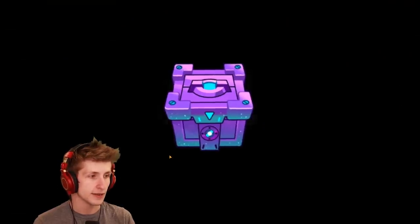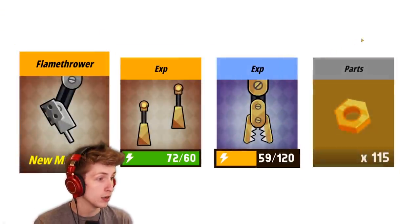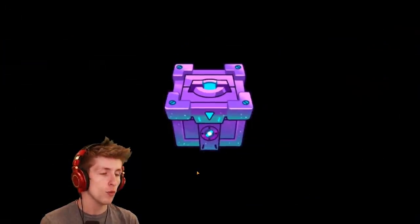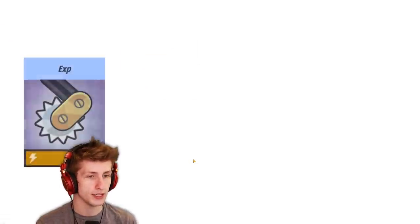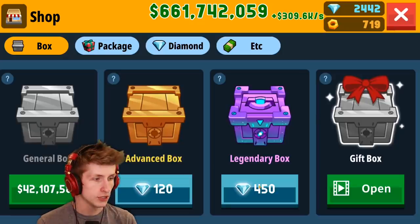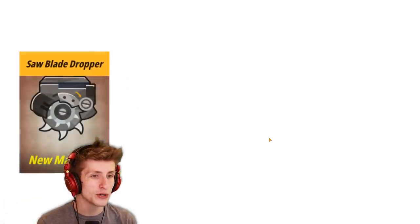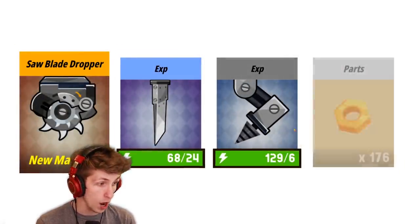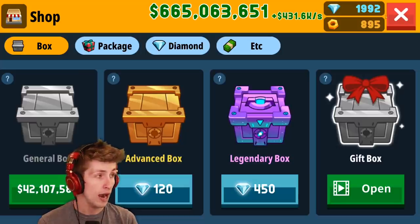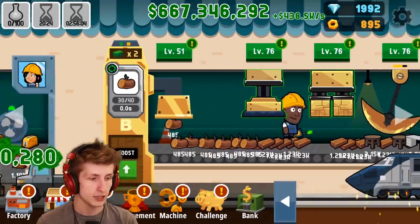I want to get something cool like an alien flamethrower - that is amazing! We're going to open up this one and then one more after this for more XP. All of these things are things we're going to be able to level up. Come on, let's get something super cool - a saw blade dropper! All of these things are amazing. Let's go to machines and take a look at some of these.